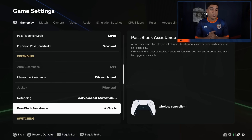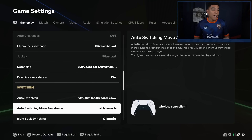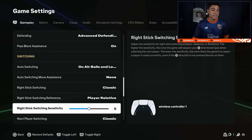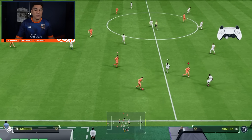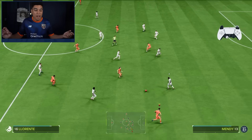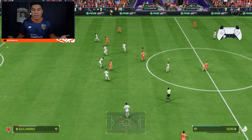Pass block assistance is on. Auto switching is on air balls and loose balls only. Auto switching move assistance is on none. Right stick switching is on classic, and right stick switching sensitivity is on five. I don't really feel the difference between three, four, five, six, seven, eight, or nine — I just put it in the middle on five.